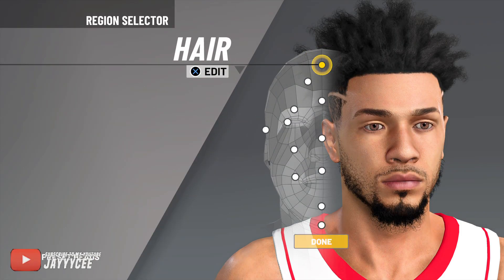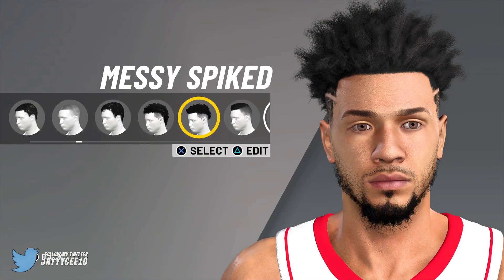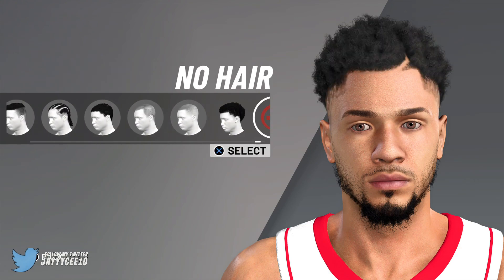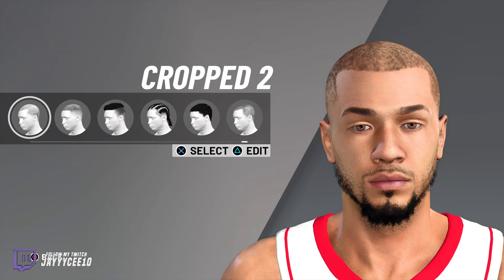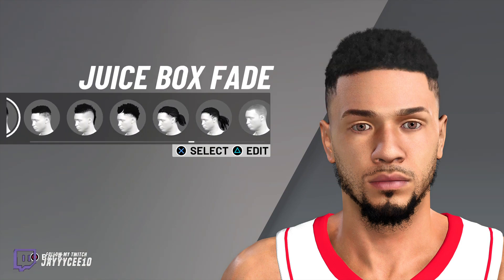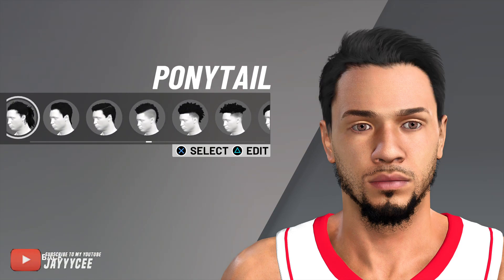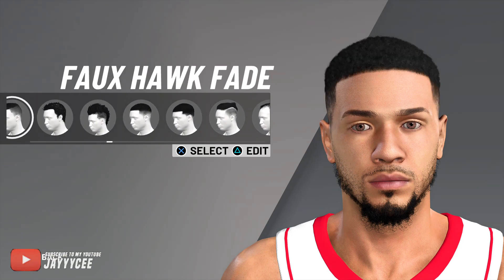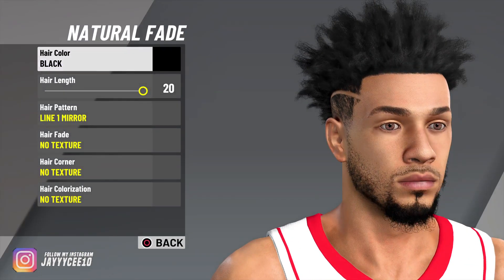Go to Edit and now this is what we do for the presets. For the hair, we're gonna go with the fade. I'm gonna show you guys exactly where all the stuff is so you know exactly what it is and it's easier for you. Do it at your own rhythm and level. What we want is the fade — it's called the Natural Fade.